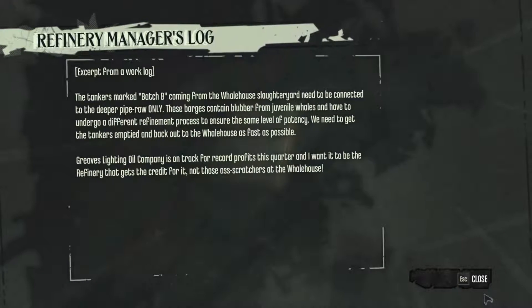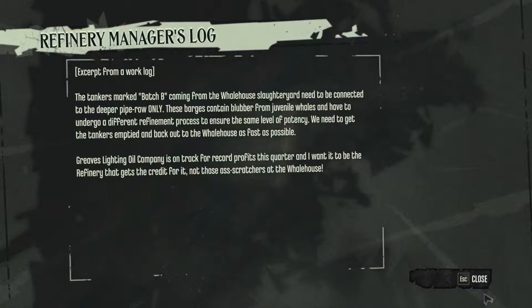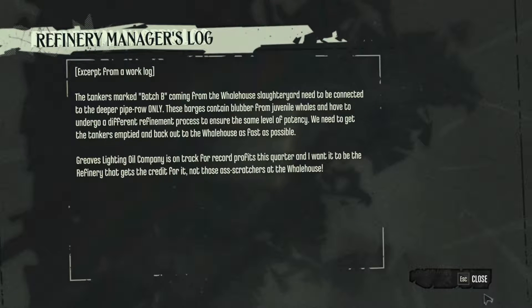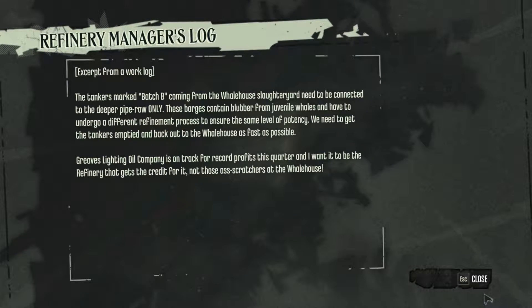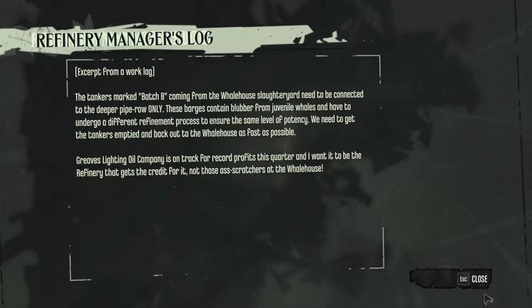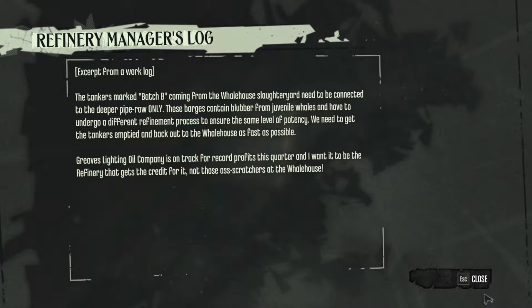Refinery manager's log: The tankers March B coming in from the whale house slaughter yard need to be connected to the deeper pipe row only. These barges contain blubber from juvenile wells and have to undergo a different refinement process to ensure the same level of potency. We need to get the tankers emptied and back out to the whale house as fast as possible. Reeves Lightning Oil Company is on track for record profits this quarter.